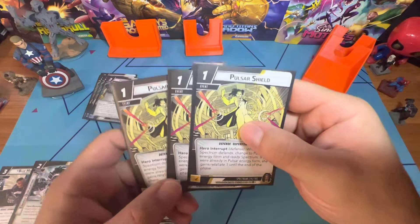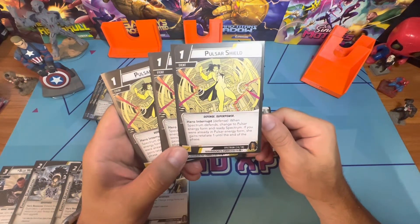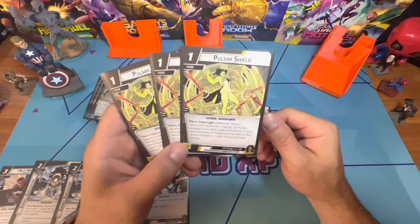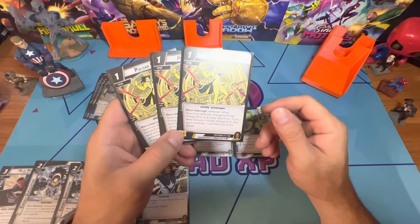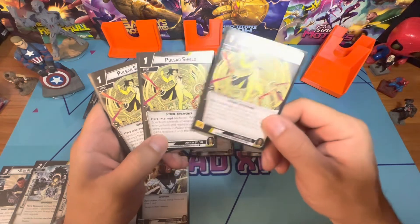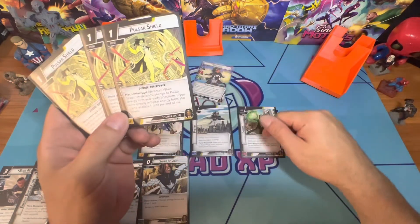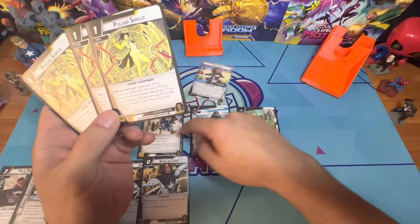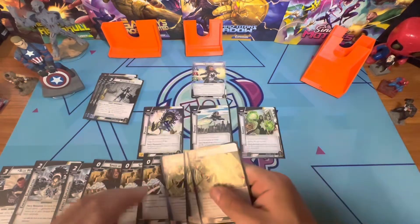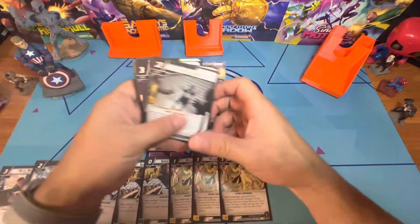There are three copies of Pulsar Shield — a one-cost event hero interrupt. When Spectrum defends, change to Pulsar energy form and ready Spectrum. If she was already in Pulsar energy form, she gains Retaliate until the end of the phase. So if you're attacking and draw this at end of hand, you can play it, defend, get the plus-two defense, ready her, and be set. If you're already in Pulsar you get Retaliate — you just have to think ahead a little bit.